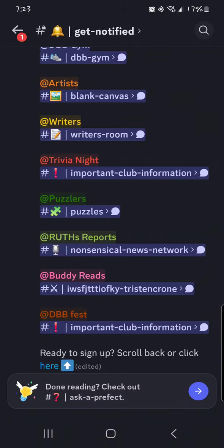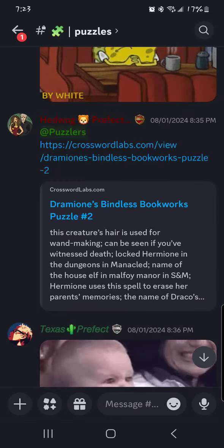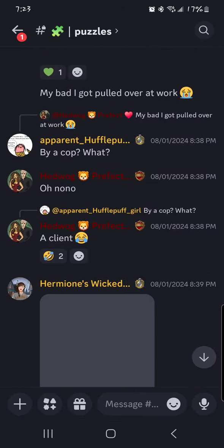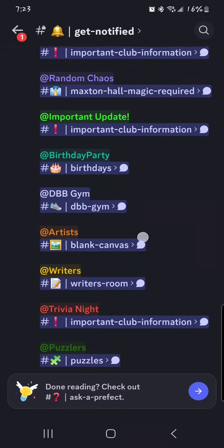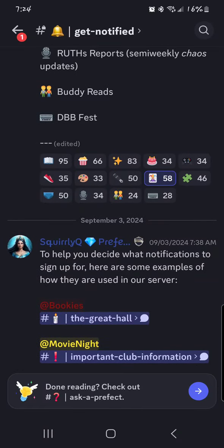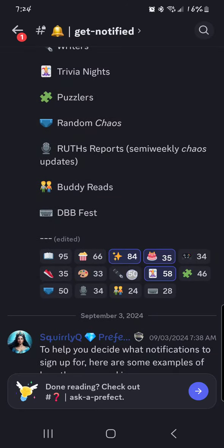If you're not exactly sure what to sign up for, there is a section here to help you see how we've used these roles before, how we've pinged them, and what information can be seen with that. For example, if you follow the puzzles role, our prefect Hedwog loves to puzzle in her puzzle room and will constantly be pinging puzzlers when she has a puzzle for us to play. Same thing goes for important updates, random chaos, movie nights, and Ruth reports. Go ahead and choose whatever you want — you can join as many or as few as you'd like.